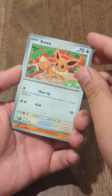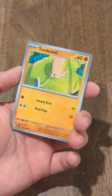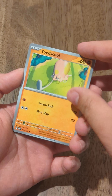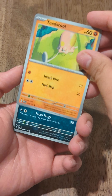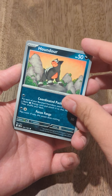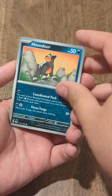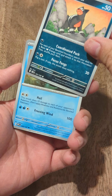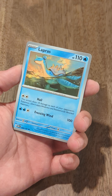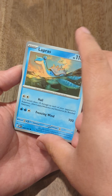We've got an Eevee, going with that sort of 3D art in the background. And we've got a Toadscool — I believe this Toad is just so cool, look at that long tongue. Next up, we've got a Houndour. We've got this card in the Trick or Trade Holo version as well, I believe. It's a cool card — reminds me of the Resident Evil dog almost.